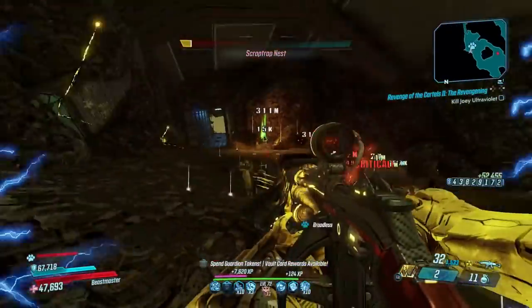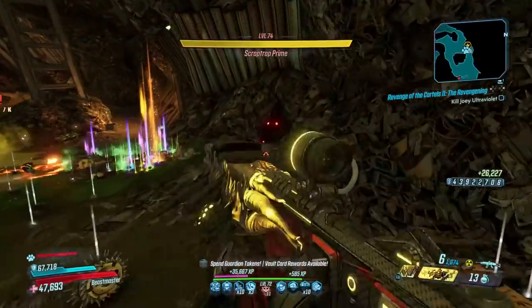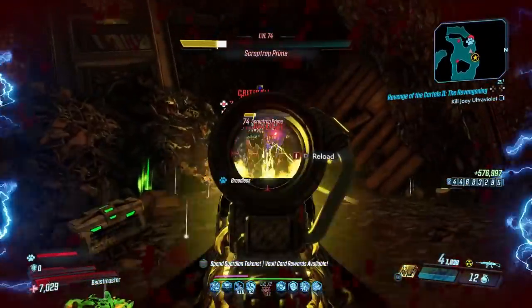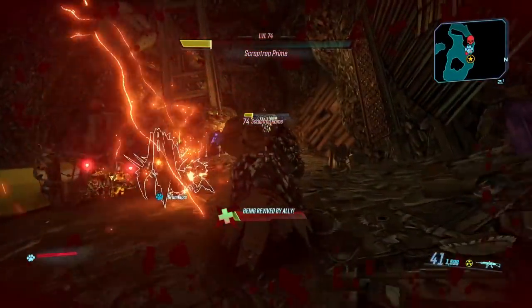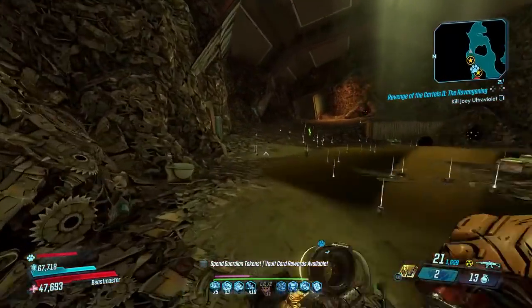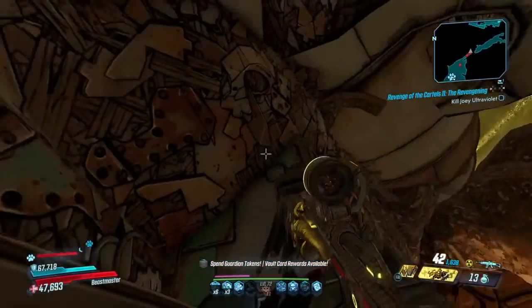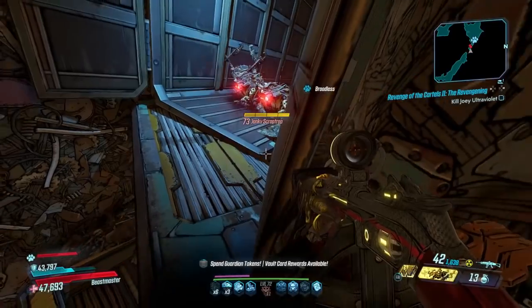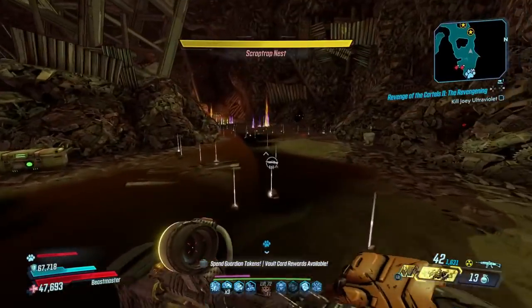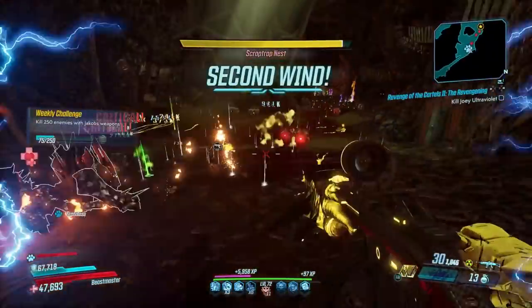The only downside is that it is slower than mass killing the Ruiner over and over again, simply because you have to kill all the individual Scrap Trap guys and then kill the boss, versus with the Ruiner you just have to kill the boss. He drops a nice fat stack of around 1,000 XP, then you run out, come to this ledge, wait for them to despawn, run back in, and they all spawn right back so you can repeat the process.